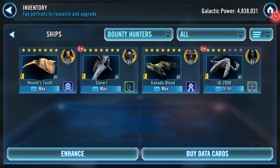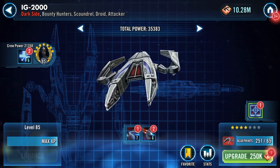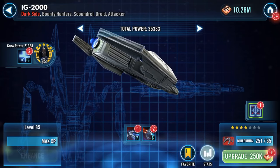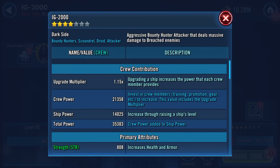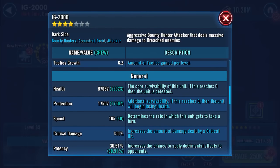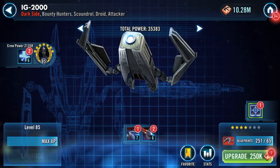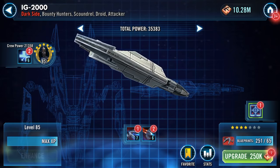So halfway there — Xanadu Blood done. Now IG-2000. I can't even max out his initiate slide sequence at the moment because he needs to be five stars. Some figures on here: the upgrade multiplier is currently 1.15. We'll just whizz through this one. 67,067 health, 17,507 protection — combined around 72.5k. 165 speed. 8,590 damage. And there are the other bits that are pretty much static on most of them.